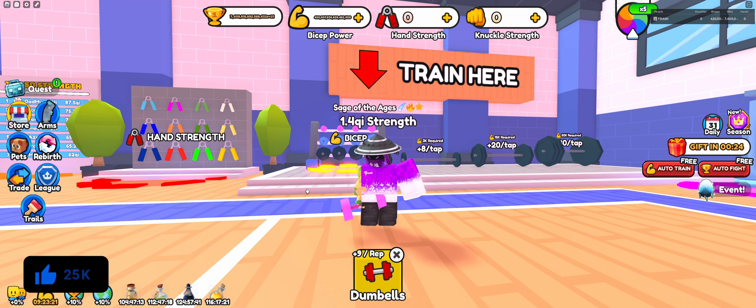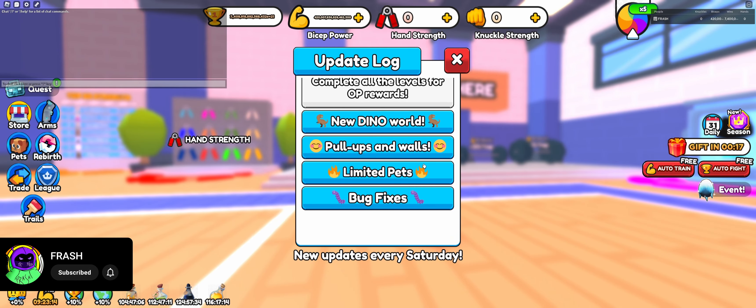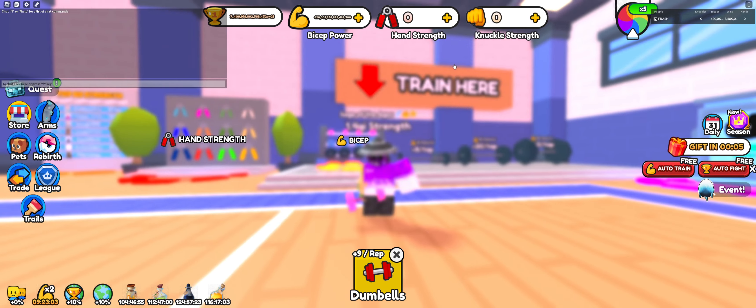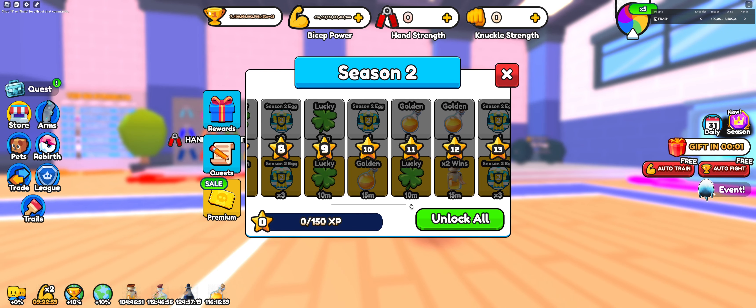A brand new update just dropped on Arm Wrestle Simulator and we got a bunch of new stuff in the game. We got new limited pets, we also got a new thing called Pull Ops and Walls, and we also got a new Dino World, which is actually really really nice. They also got Season Two, and right now we are gonna check out how good these pets actually are.